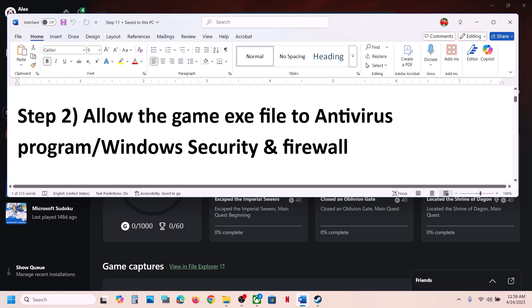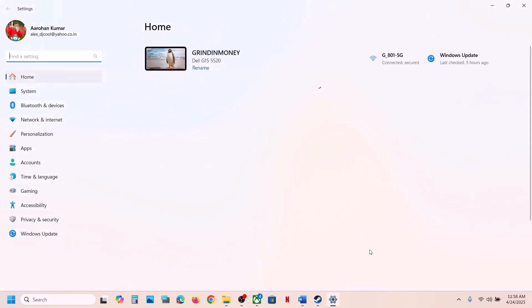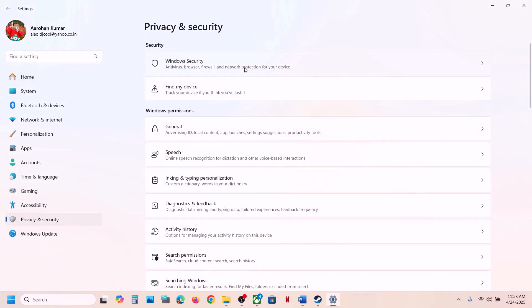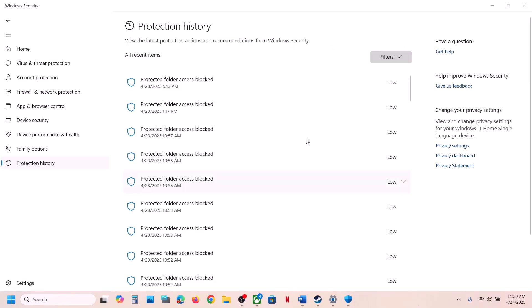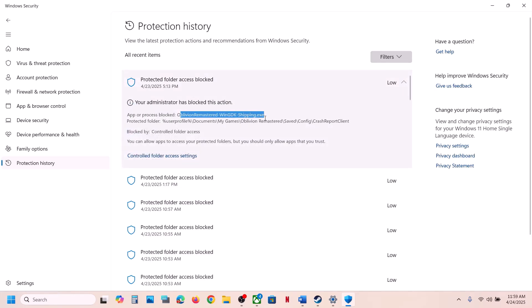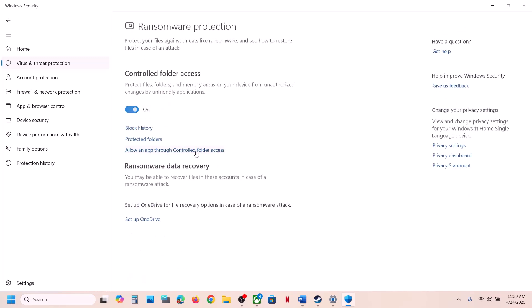The next step is to allow the game executable in your antivirus program. If you have a third-party antivirus like Avast, Norton, Bitdefender, or McAfee, add the game exe as an exception. If using Windows Security, go to Settings, Privacy and Security, Windows Security, Virus and Threat Protection, then Protection History — the game may be blocked there. Click the action option and select Allow.